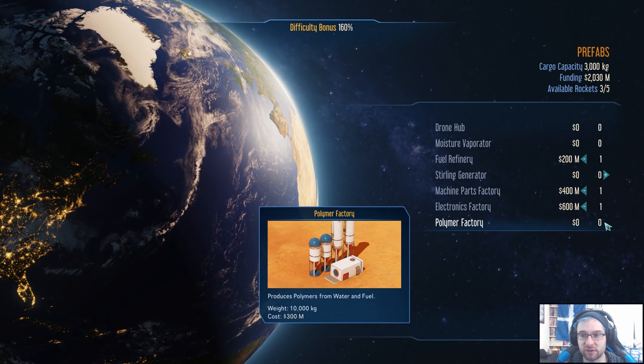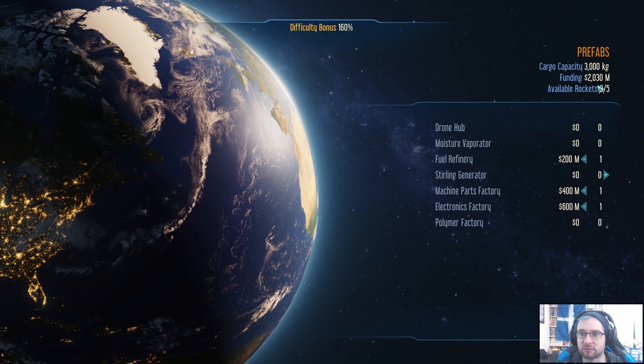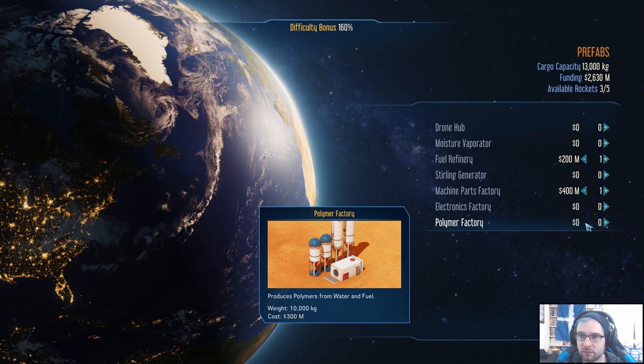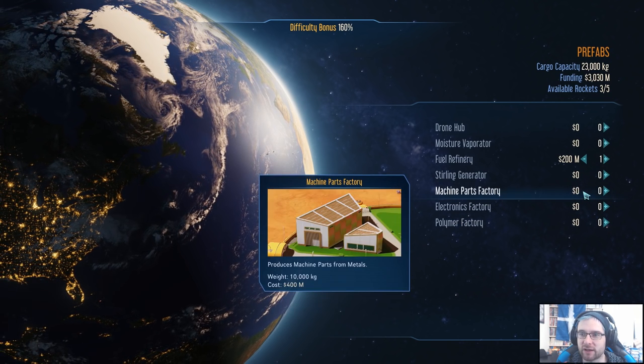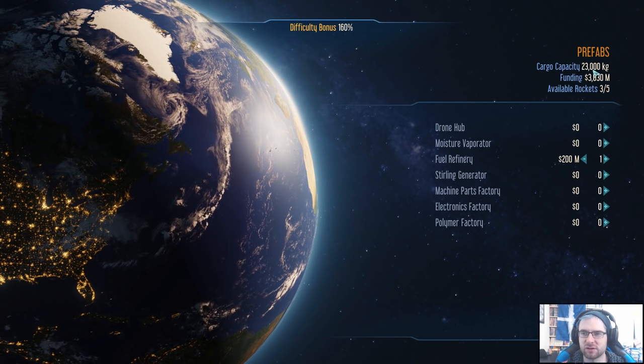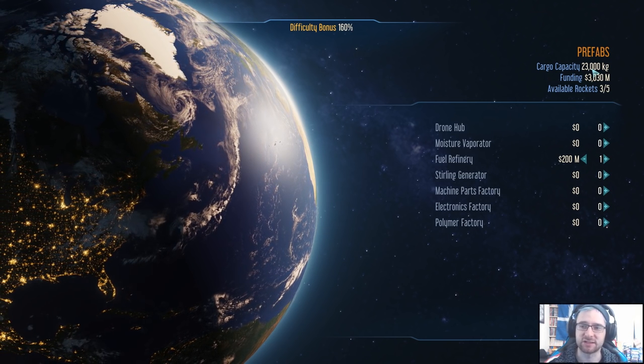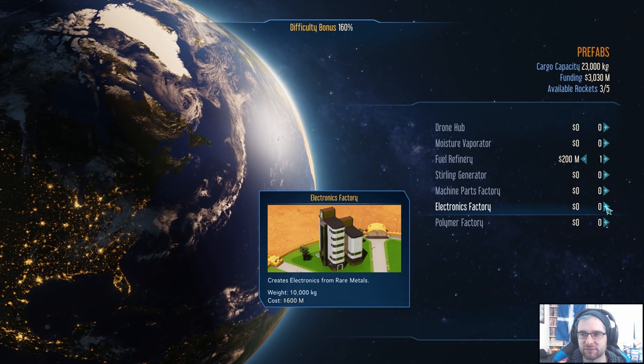What if I said I want one of each right now? The capacity — yeah, look at that cargo capacity. Each of these is 10,000 kilograms — they're 10 tons each. Which is understandable, they are buildings. That's fine.